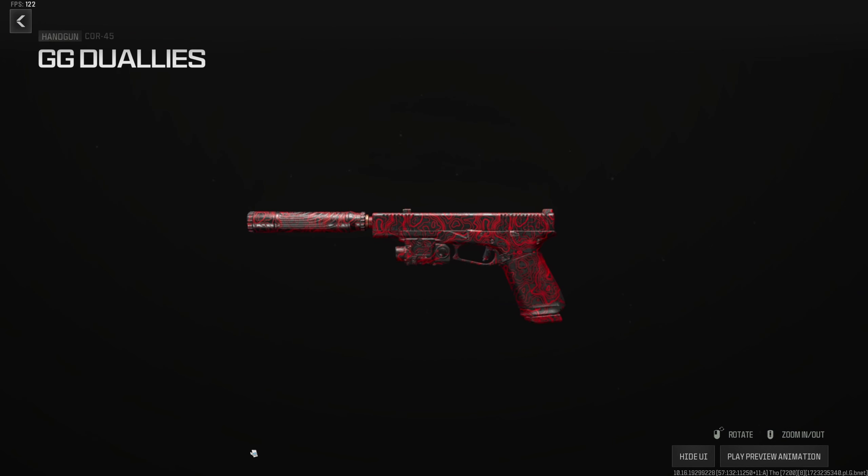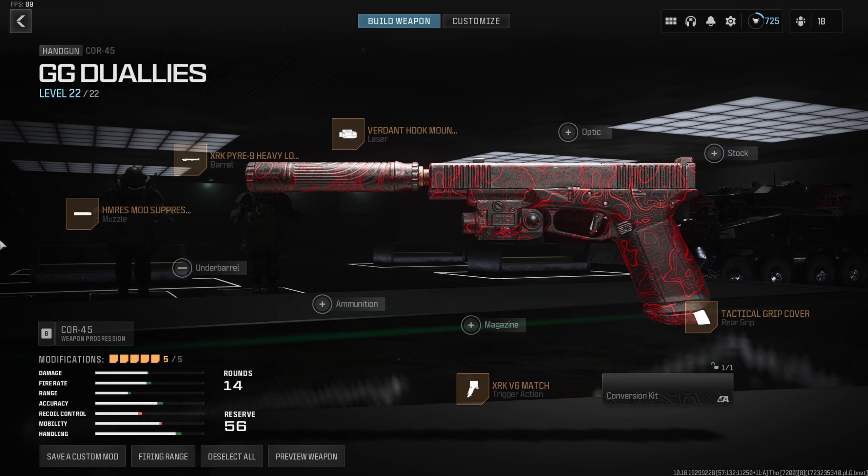Now let's get into guns. There are three pistols I use and I want to break them down. These are your sidearm options — I personally always run a pistol, but that's up to you. The first is the Cor-45, which is wonderful. We're using the HM RES Mod Suppressor to up velocity and keep us off the map, the XRK Pyre-9 Heavy Long Barrel to up range and velocity, the Vernon Hook Mounted Laser for ADS and sprint-to-fire, the Tactical Grip Cover for quick draws, and the XRK V6 Match Trigger to up our fire rate. If you run out of ammo mid-fight, you can quick-pull this and win.